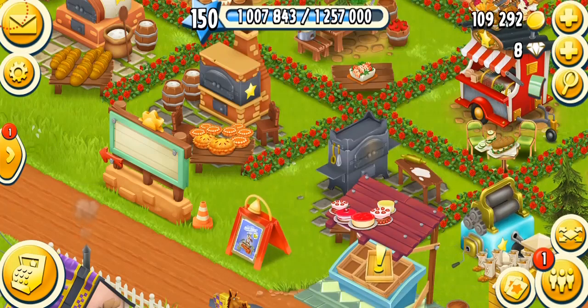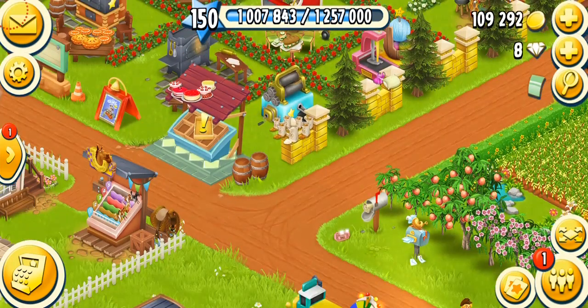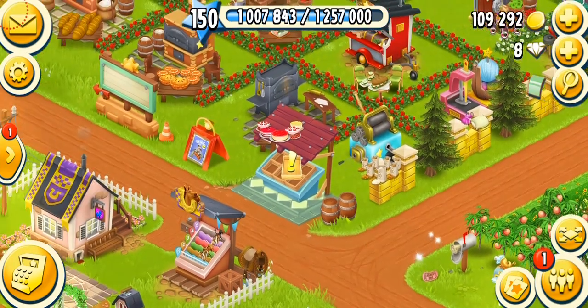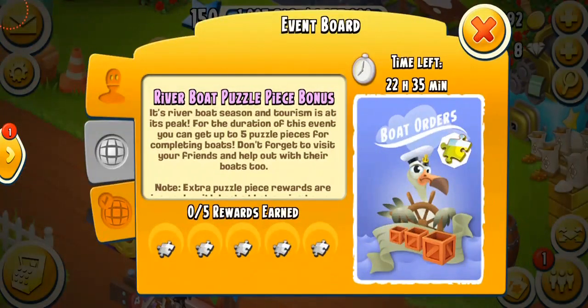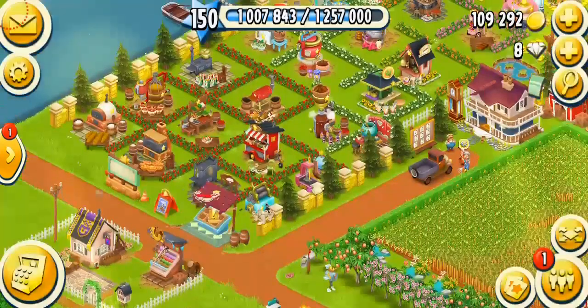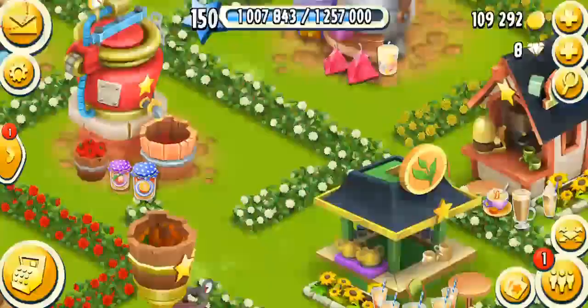Hey farmers, welcome back to another Hayday video. In this video we're going to be talking about the mailbox, Alfred the postman, and thank you letters. Let's get started. The event today is the puzzle piece event — you can get up to five puzzle pieces for your sanctuary. Fortunately I've already completed my puzzle book so I don't need them anymore.